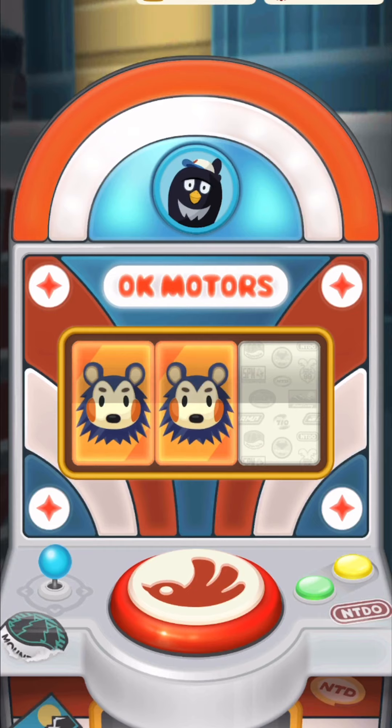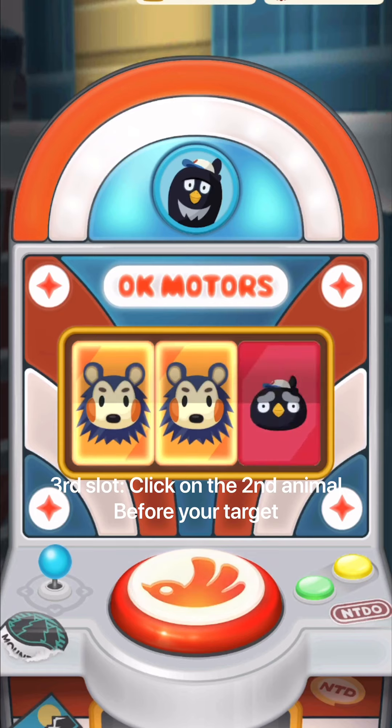For the third slot, you need to click on the second animal before the animal you've chosen. Here the animal I've chosen is lion, or the orange background. I pay attention to the background — like green, blue, orange, green, blue, orange — so I'll tap it on the green. It's easier to check the background color rather than the animal. I click on the second animal before because the third slot is way faster than the previous two slots, so you need to be careful.